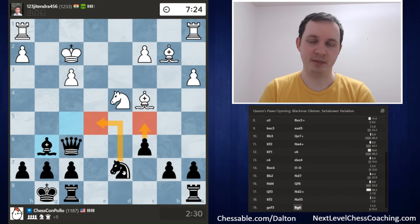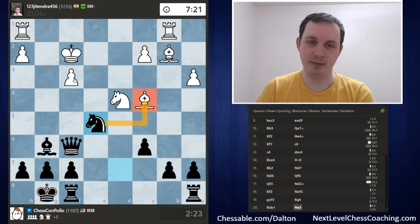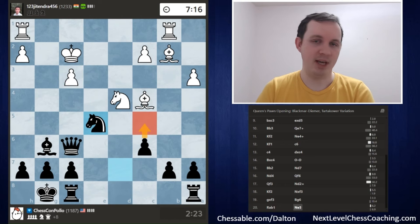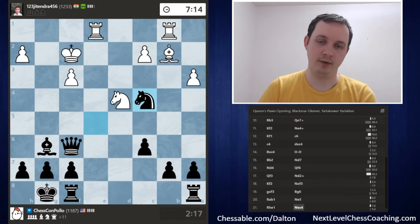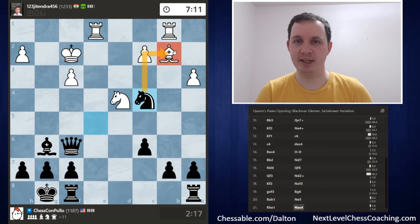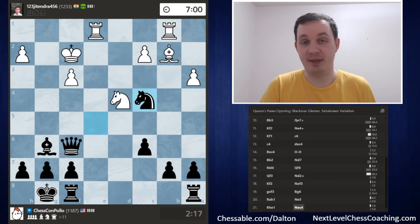They do move the Queen to f3, which blocks the file and attacks my Bishop, but gives up the check on d2 attacking a bunch of White's pieces. We take the Queen next move and we're ahead a ton of material. We can also play pawn to c5 to attack the pinned Knight. I'll drop the Bishop back to safety first, and then pawn to c5 and Knight to e5 are all kind of annoying for the opponent. They play Rook to b1, guarding the Bishop and wanting to move the Knight to safety. I go for Knight to e5, attacking the Bishop and the pawn, and then I'll kick the Knight next move. This allows me to capture the Bishop on c4 for free, and we're also attacking the Bishop on b2.